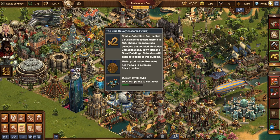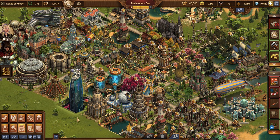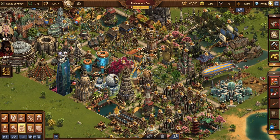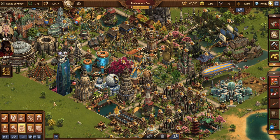So the Blue Galaxy essentially doubles your collection — or it doesn't automatically, it gives you a chance of doubling your collection of special event buildings. It does not work on great buildings like your CF or your Dresden which gives you goods, or your Kraken which gives you forge point contributions. It does not work on those.